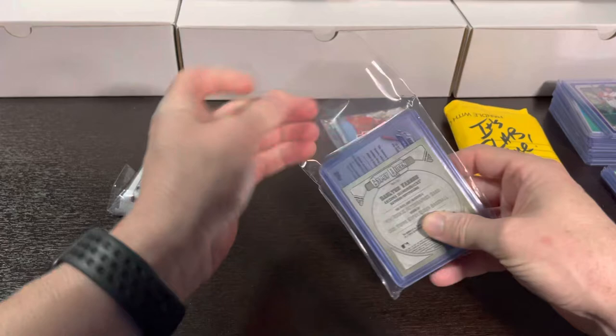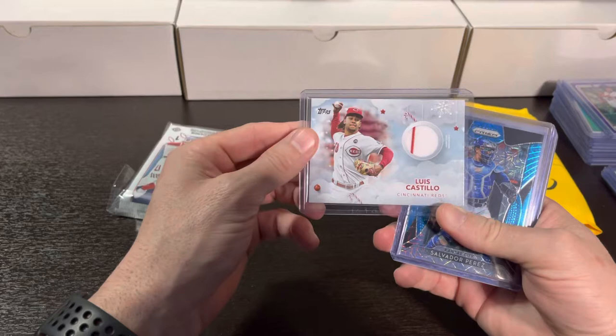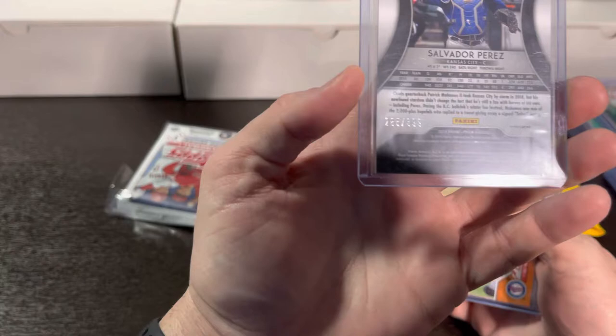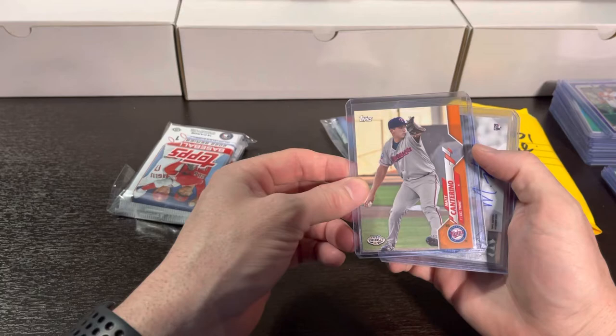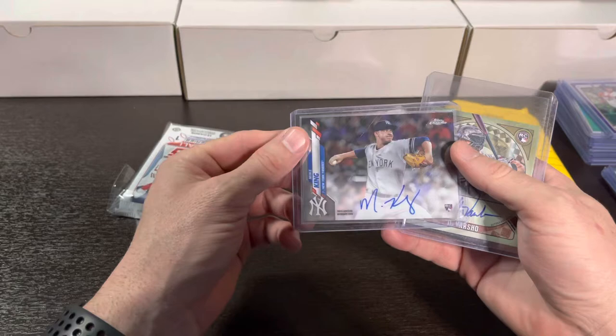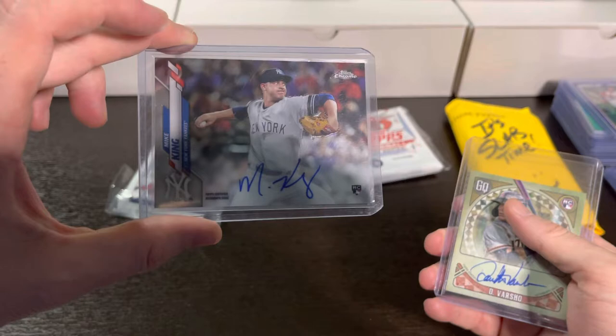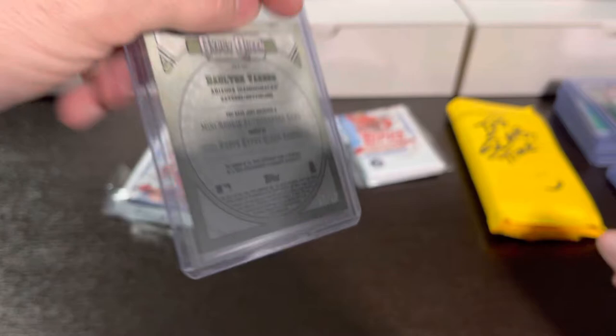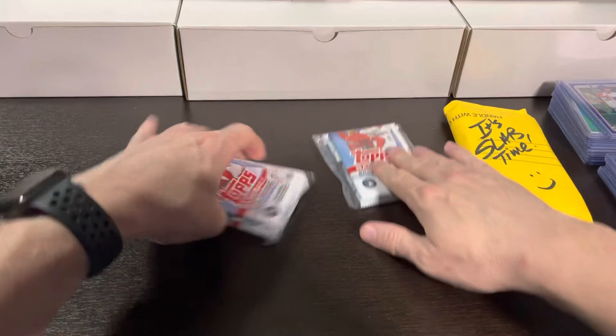And our last little bit here — Luis Castillo relic, Salvador Perez Prism out of 399, nice, huge Salvi fan. Matt Cantorino Topps debut out of 25, man. And a Mike King auto. And a Dalton Varsho rookie auto — and I saw it was numbered earlier, out of 99. Man, this thing is nice. And we got some packs here.